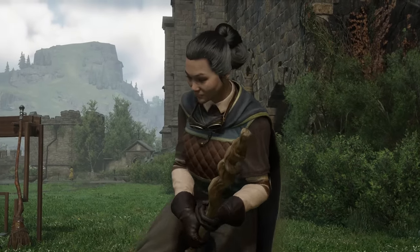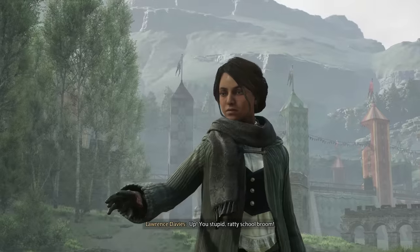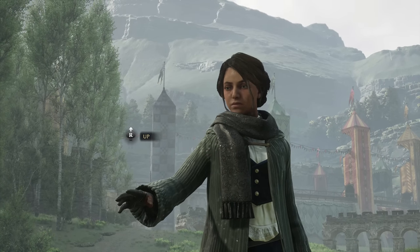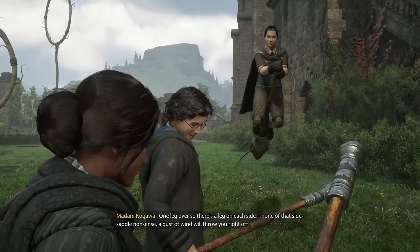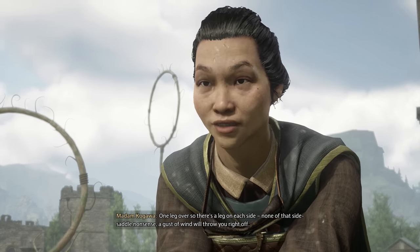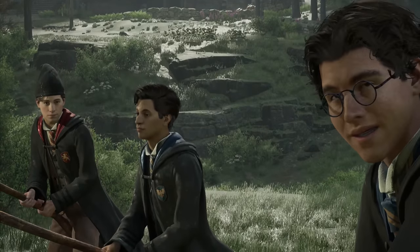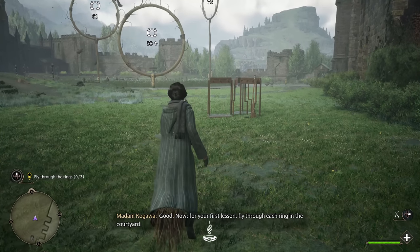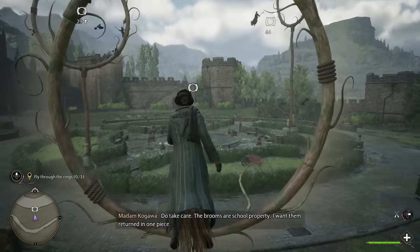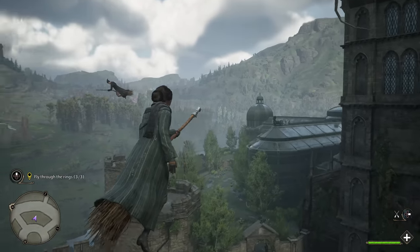Now let's see how everyone kept up with practice over the summer. Step up to your broom, say 'up' firmly and clearly, then kick your leg over and rest your weight on the seat. Up! Up, you stupid ratty school broom! All right, here goes — up! One leg over so there's a leg on each side. None of that side-saddle nonsense — a gust of wind will throw you right off. And if you hear my whistle while in flight, ground yourself at once. I'm going to change the inversion because it's the opposite of what I'm used to.